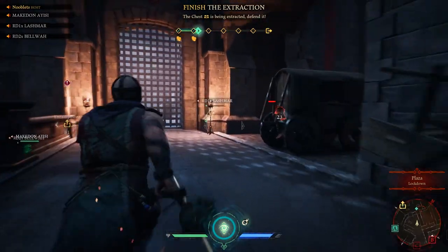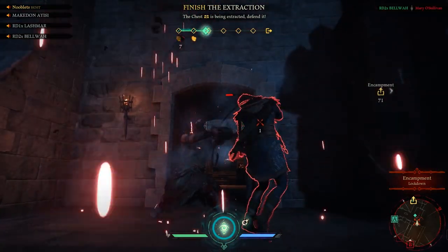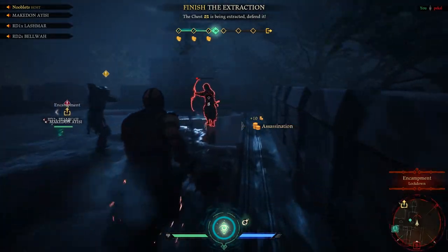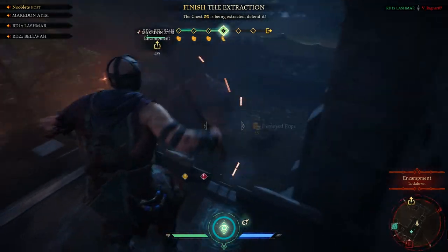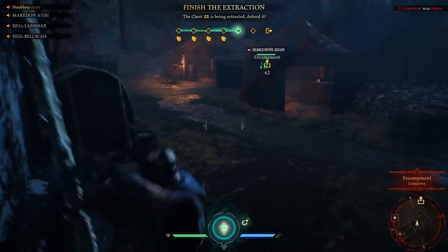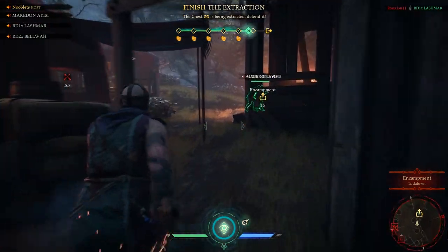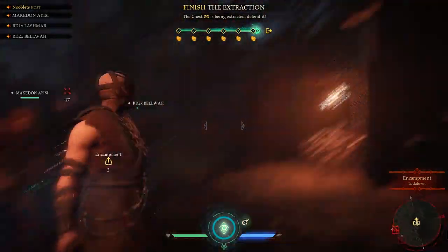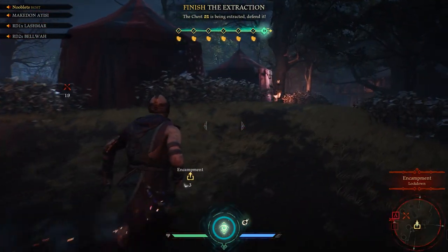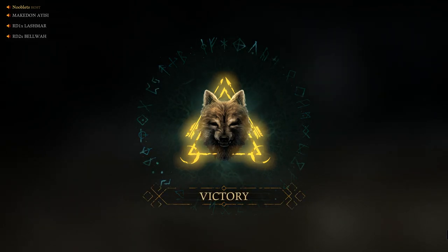Oh, look at that stealth kill! As well as stealth killing the NPCs you can stealth kill the players if you get the right angle — it's a bit tricky. I captured the spawn point to stop them spawning close to the chest. We've been blocking the ones trying to get to them. Our guys are extracting the chest — once we get it over the walls we win.